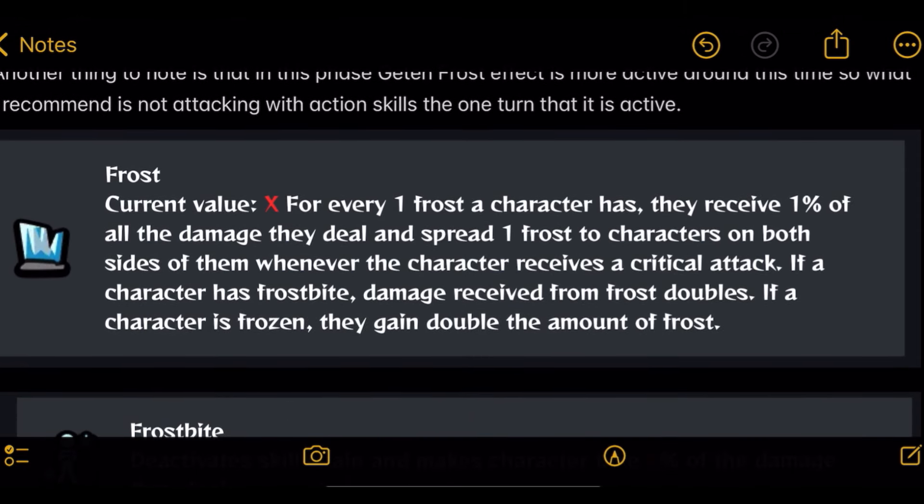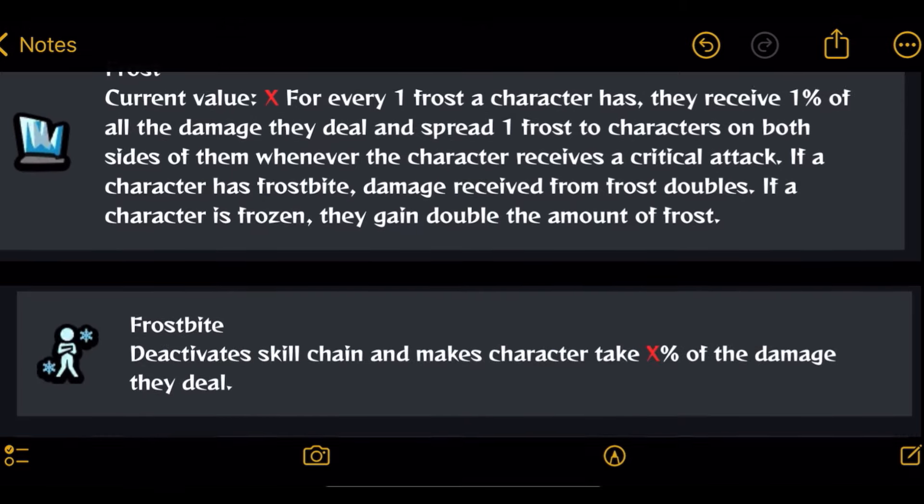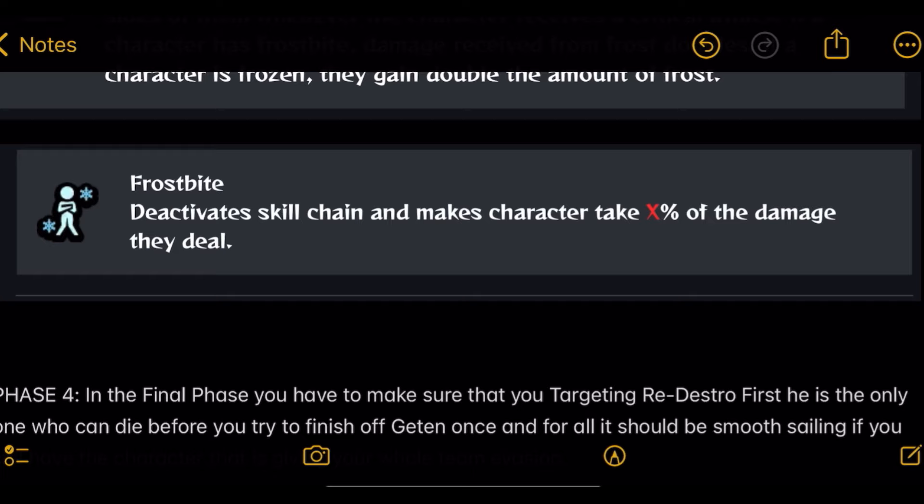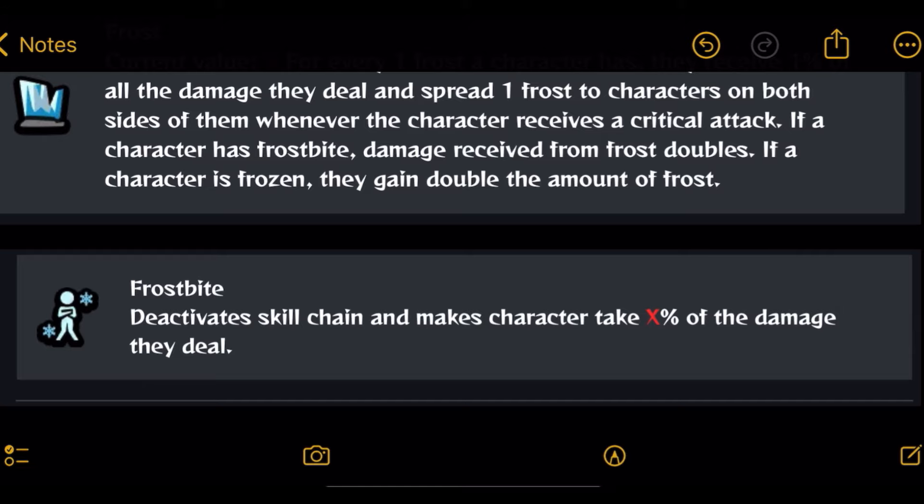Here's how Frost works: for every 1 Frost a character has, they receive 1% of all the damage they deal, and spread 1 Frost to characters on both sides of them whenever they receive a critical attack. If a character has Frostbite, damage received from Frost doubles. If a character is Frozen, they gain double the amount of Frost. In this fight, Gantan can both Frostbite and Freeze you. Frostbite deactivates skill chains and makes characters take X% of the damage they deal — basically the 'why are you hitting yourself?' effect. I never knew Frostbite stacked damage until today.